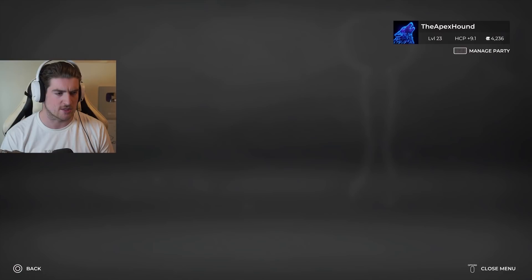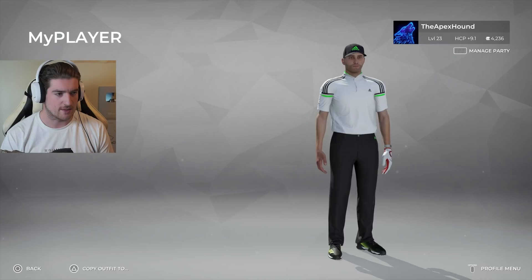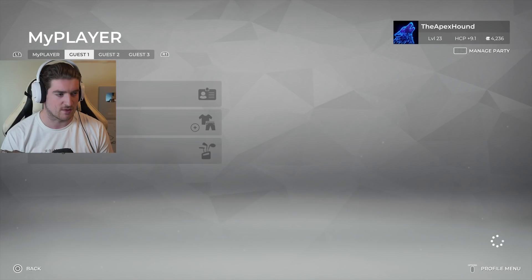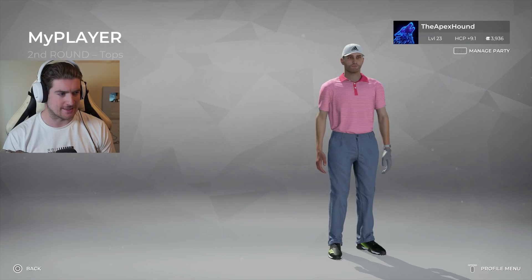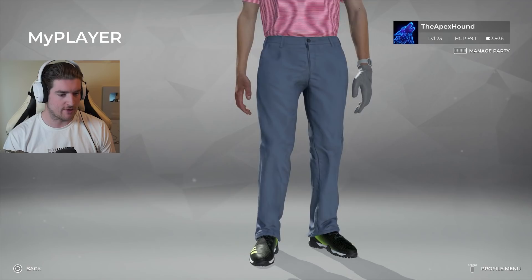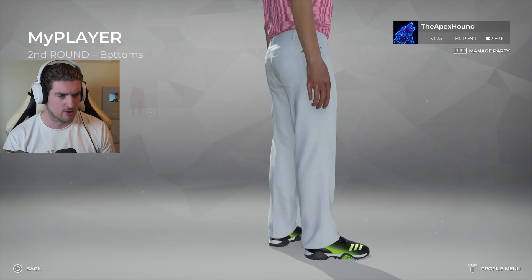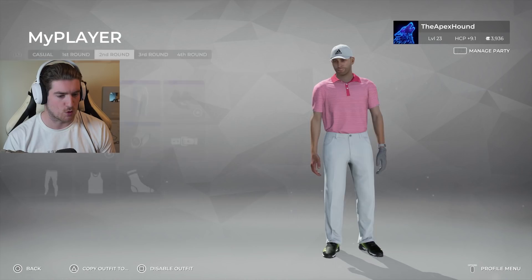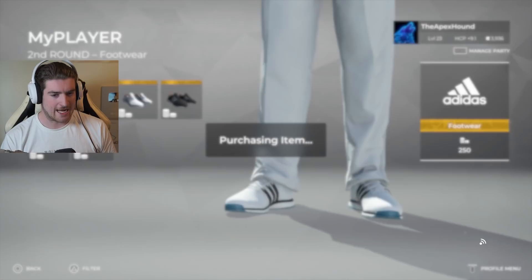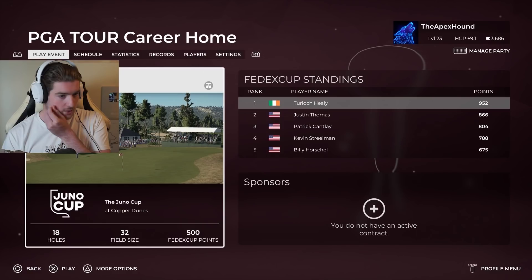We'll choose a new contract. I actually have new clothes to put on my guy - I think we unlocked them from the contract. We got a new Adidas shirt, a new Adidas cap, and new white Adidas pants. We're looking kind of dapper. Let's also equip new shoes because the old ones don't go with this outfit. Now we're talking - this second round outfit is looking fire, it's a shame we won't see it this video since we're only doing one round.